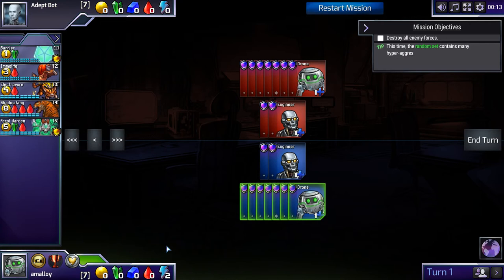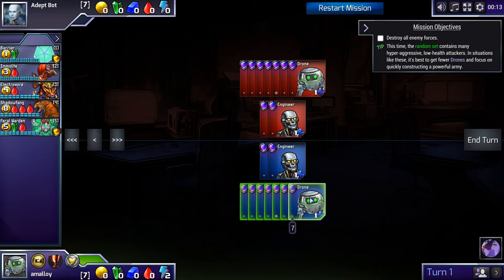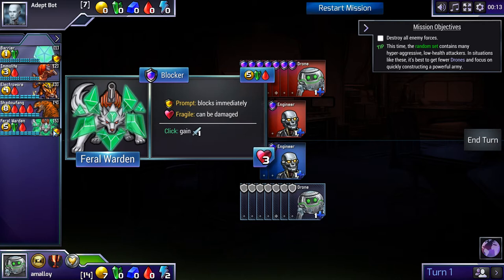Moving on — let's do exercise two: Rushing Your Opponent. Notice we're against adept bot, not master or expert bot. Also, this is not the standard Prismata opening position — we're player one but with seven drones instead of six. So we get to use a player two build before our player two opponent. The set hints that you should rush, and yeah, that seems pretty clear. This is very much a red-green kind of game with Feral Warden, Electrovore, and Imolite — there's just a ton of ways to put on pressure.